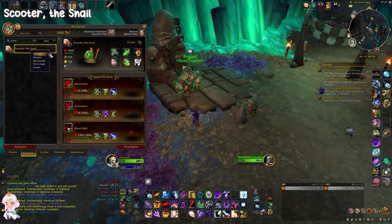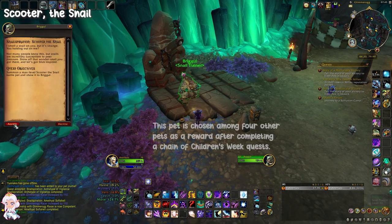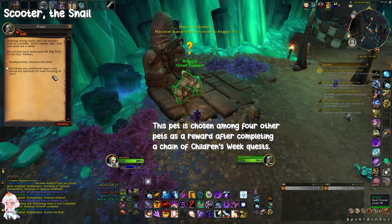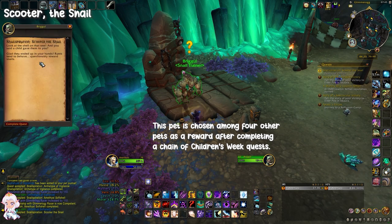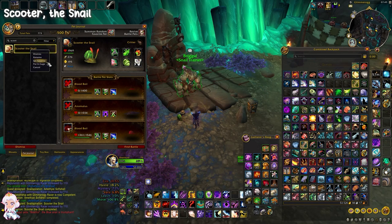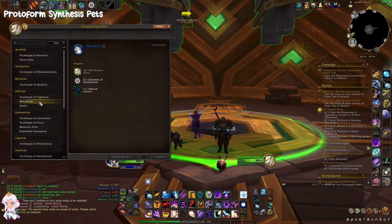Another pet which is very hard to obtain — actually unobtainable at this time — is called Scooter the Snail. This snail is only obtainable during the Children's Week event, which was last week. So you cannot get it now, unless you buy it from the Auction House or a friend can lend it to you.